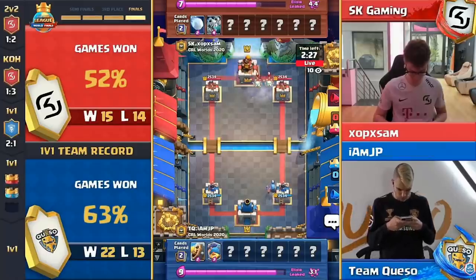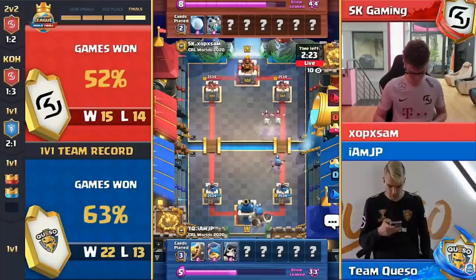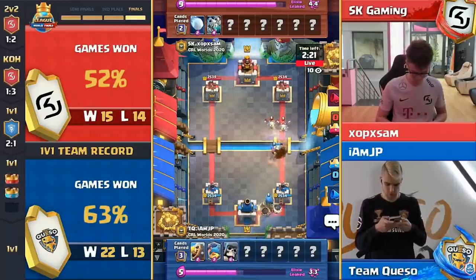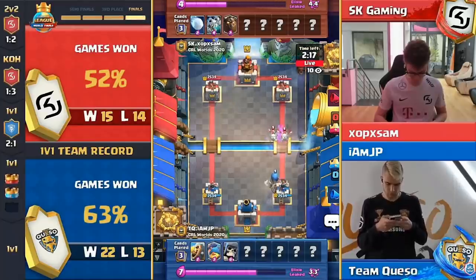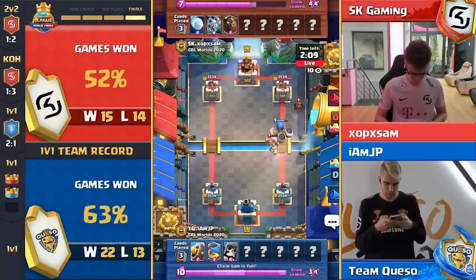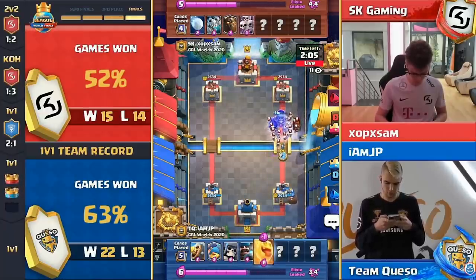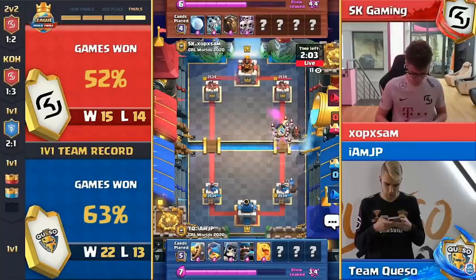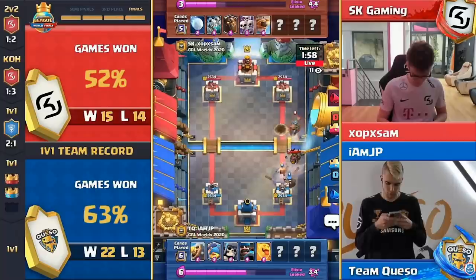Skeleton dragons and JP sets up a giant skeleton in the back. Skeleton dragons usually mean lava hound — basically the only thing you've seen him with here in this competition. Lava hound in the back to meet the giant skeleton — maybe barbs to surround. Another barbs to surround, or minor to pull skarmy for OP Sam — that's a little bit of a wrinkle. And that's a cheaper wrinkle than barbarians — a really nice moment for him.